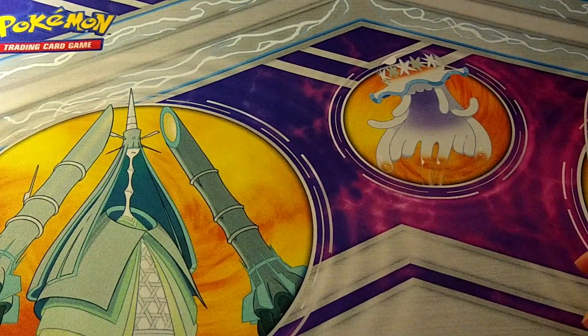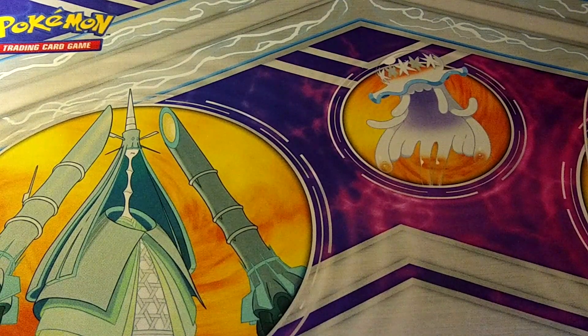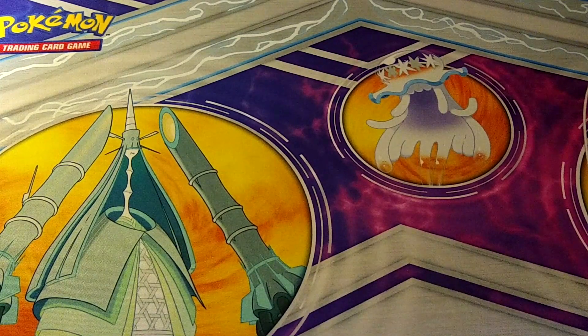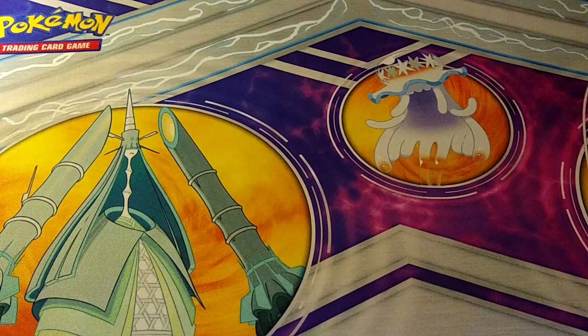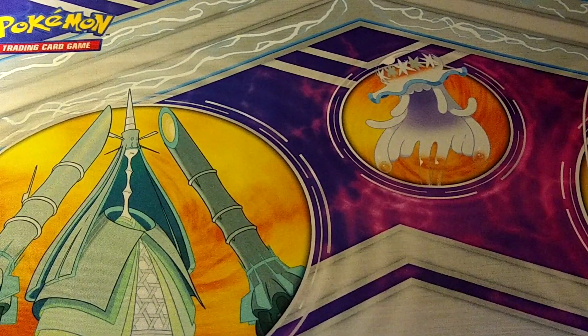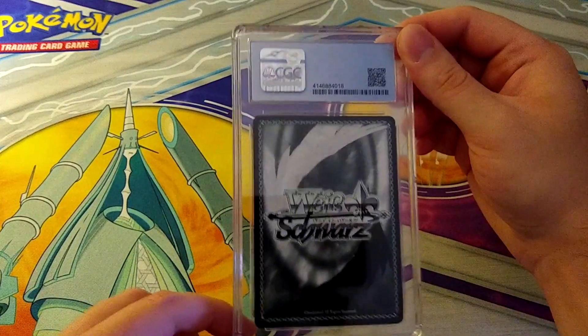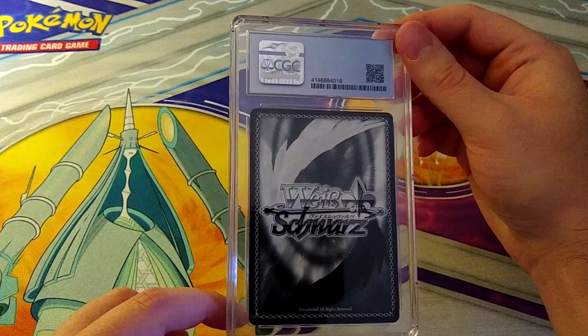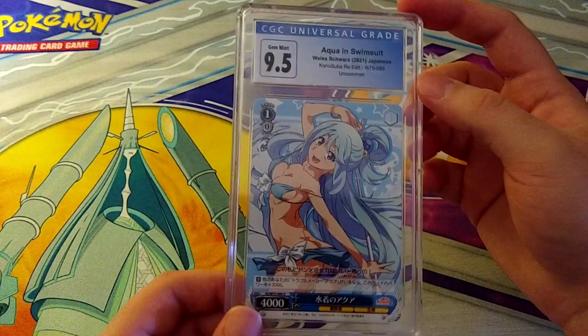I bought a single booster box of Sneaker Bunko and paid about $80 to $90 for it. This is actually the reprint — it originally came out in 2019. You're now lucky to find the booster box for $140, so if I had held those cards that probably would have made the most sense — they're just flying off the shelf.